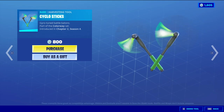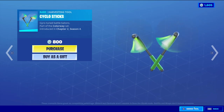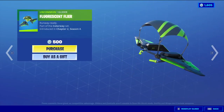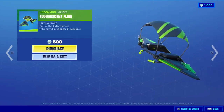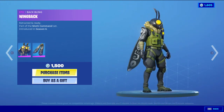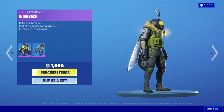Cyclostics — this looks really really weird. I wonder how that'll play out in game when you're swinging them, that's weird. Fluorescent flyer, there we go — it's just a default with a reskin. Moth mando with the back thing — wing pack.